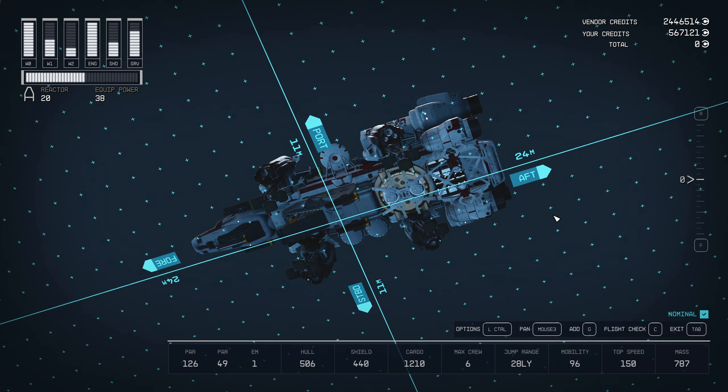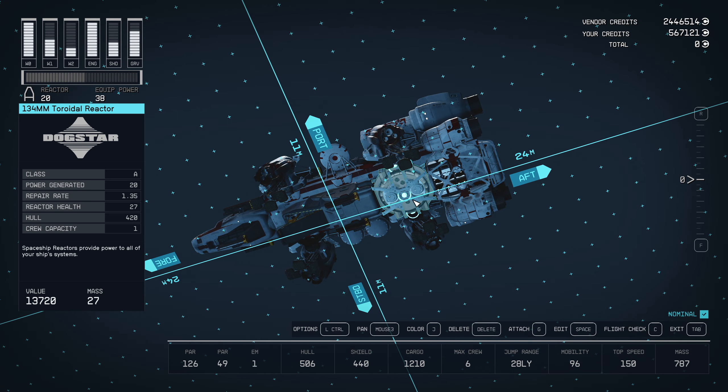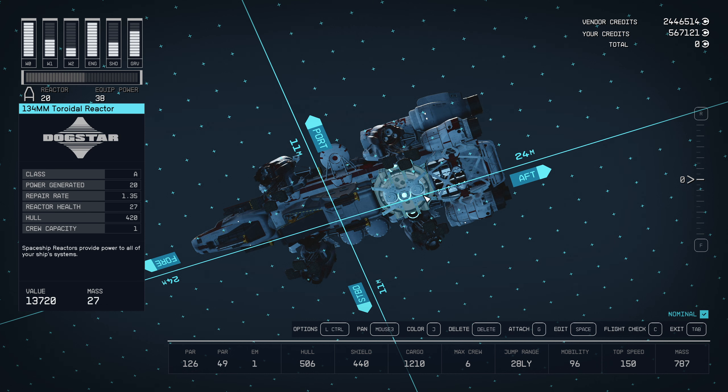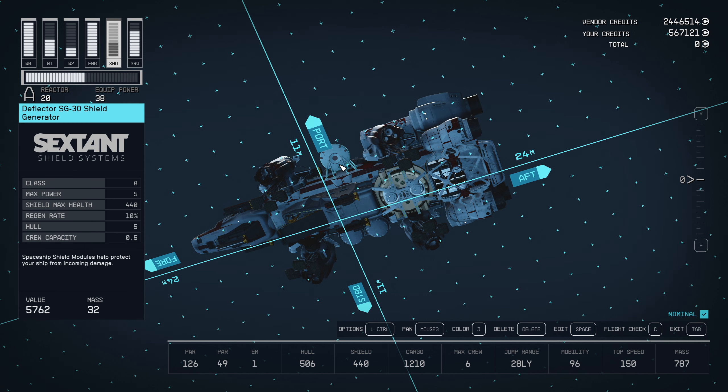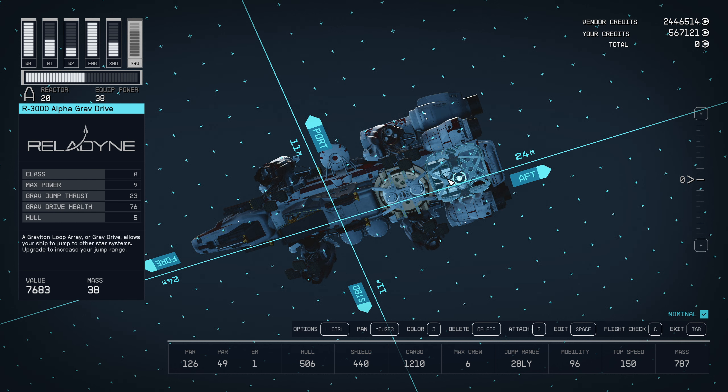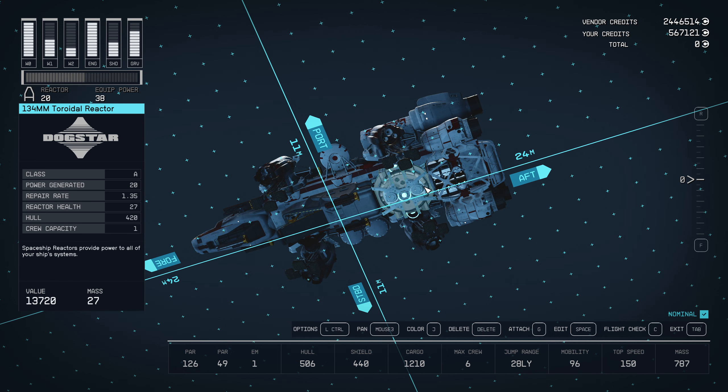On your grav drive and your reactor, they are the largest you can get with no skills at all. The grav drive is level 12 and the reactor is level 14. The shield is probably 15 or 16. So by level 16, for sure, you're going to be able to fly this — possibly by 14. But you could always put a slightly lower component in until then.